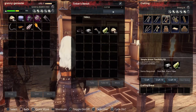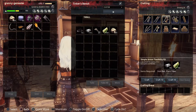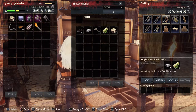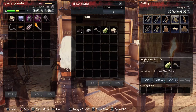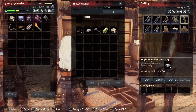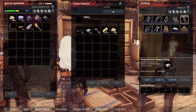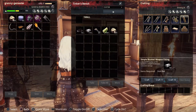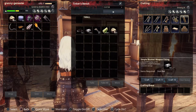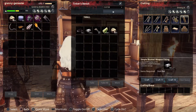Then we have the Simple Armor Flexibility Kit, which gives you better agility while wearing armor, especially heavy armor. The Simple Armor Patch Kit repairs simple armor. And then we have the Simple Blunted Weapon Fitting — this is for your concussive weapon, which is your truncheon. If you apply this to your truncheon, it will increase the concussive damage it does.